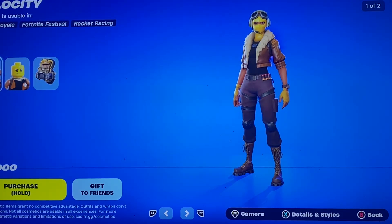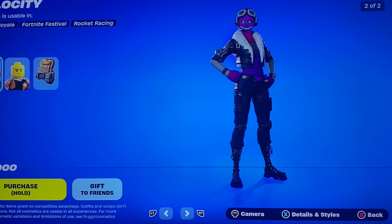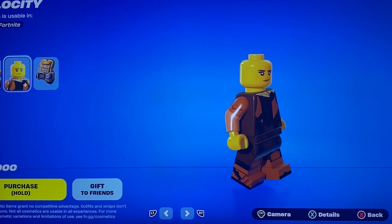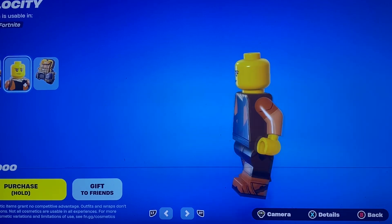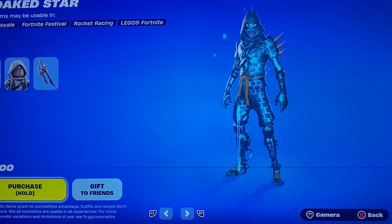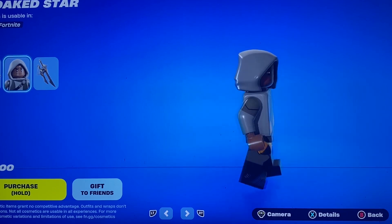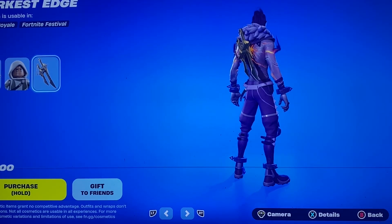Then we got Velocity — and my lord, did they make her look bald. That's her Halloween version, but look at that. Didn't even make it look like it was a mask or anything. Then we got the Bomber Bag back bling. We got Cloaked Star with his Lego version, and the Darkest Edge back bling.